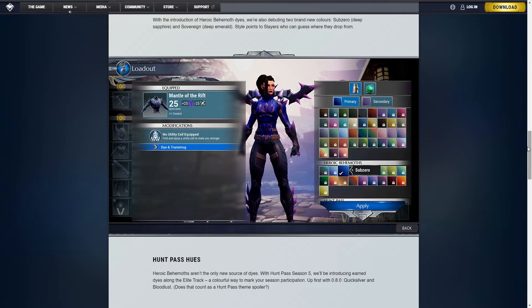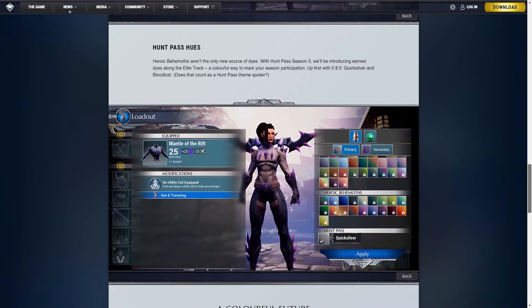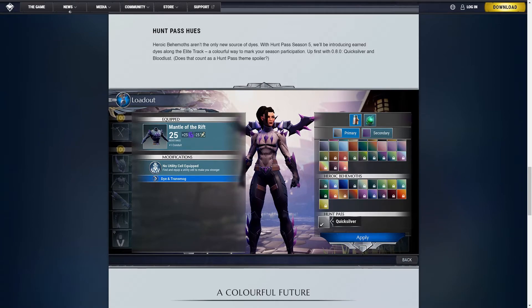Additionally, Hunt Pass Season 5 will be the first one to feature die rewards as level rewards. The bad news is that they will only be available on the elite track, for which you need to spend 1,000 platinum, which sucks because you do need to spend a bit of money on it. The first ones added will be Quicksilver and Bloodless dice.